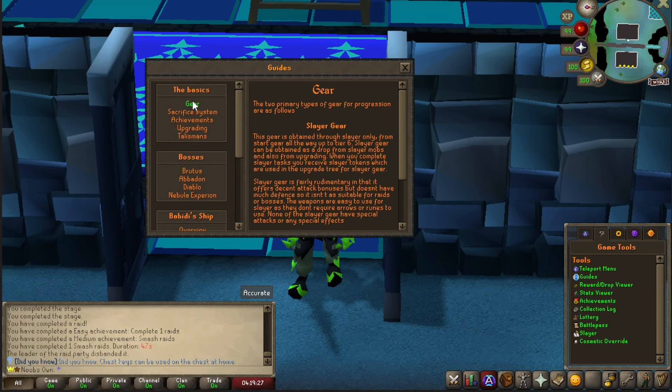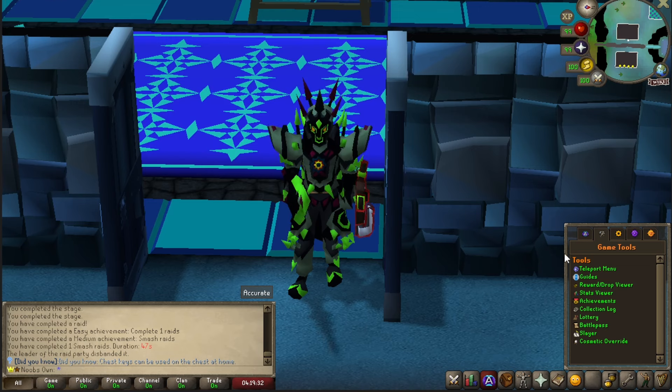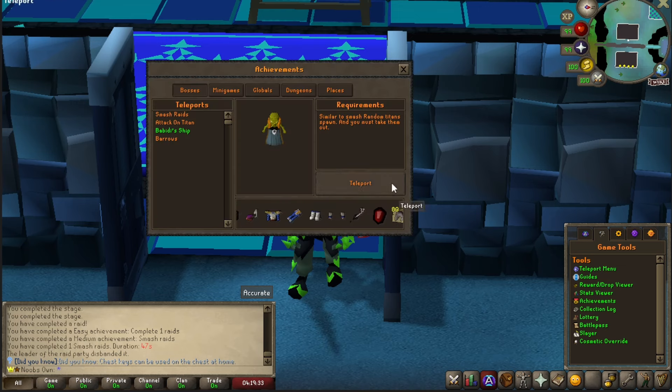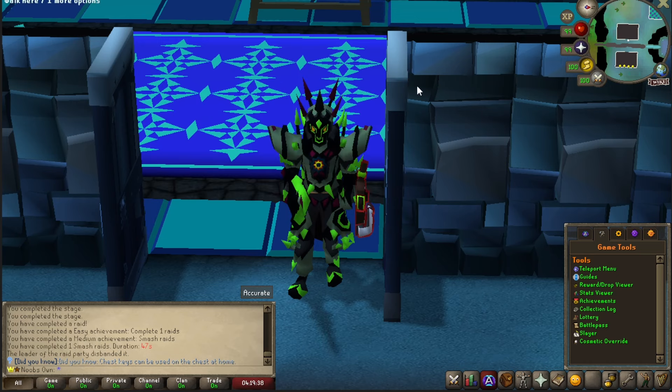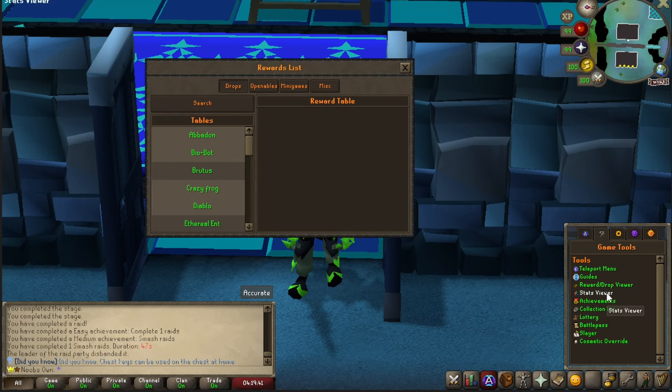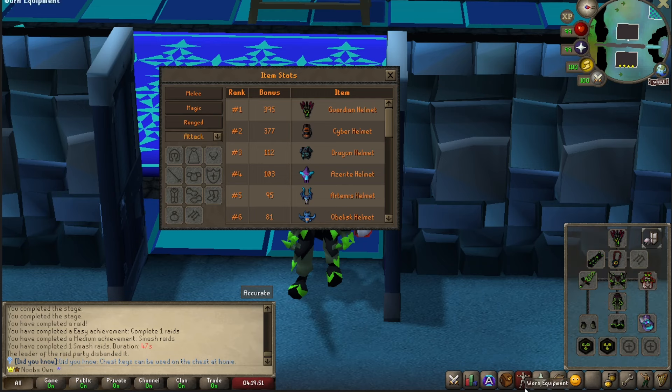For example, going to the gear section gives you a basic explanation of everything so you can get some knowledge about the game. You'll also find the teleport menu with all the bosses, global bosses, dungeons, minigames, and so on. There's also a drop viewer and a stats viewer for when you're trying to upgrade your armor set, so you know which items are the best. I used this to select my guardian armor set, which is rank one.